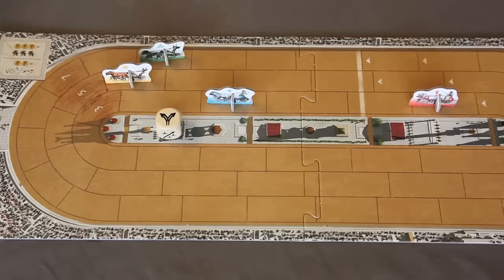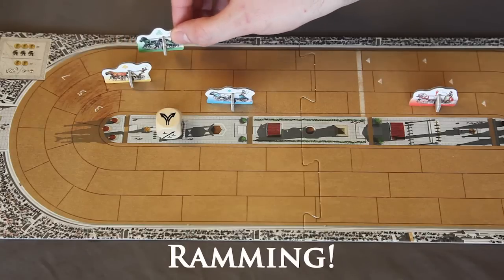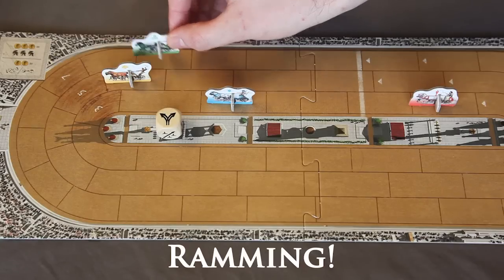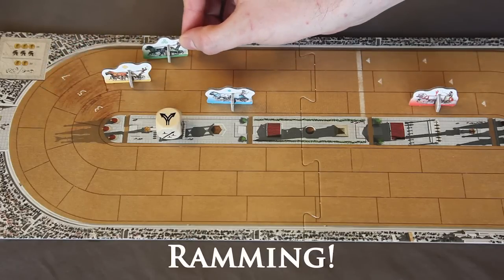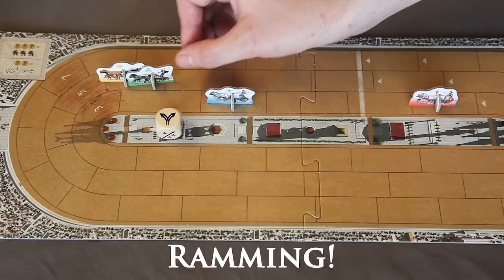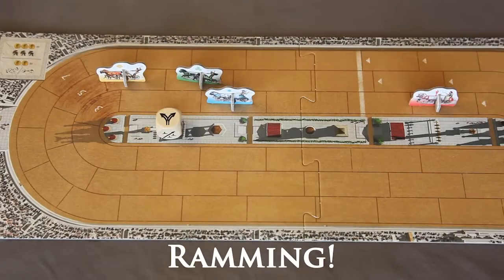Up next is ramming. If you move through a space occupied by another chariot, your chariots will ram each other. Both chariots will take two points of damage, and if the ramming chariot has any speed points left, they'll continue their movement as usual. The rammed chariot will stay in its place. If the ramming chariot ends its movement on the same space, then it's placed on the first unoccupied space behind the rammed chariot. The rammed chariot stays in its place.